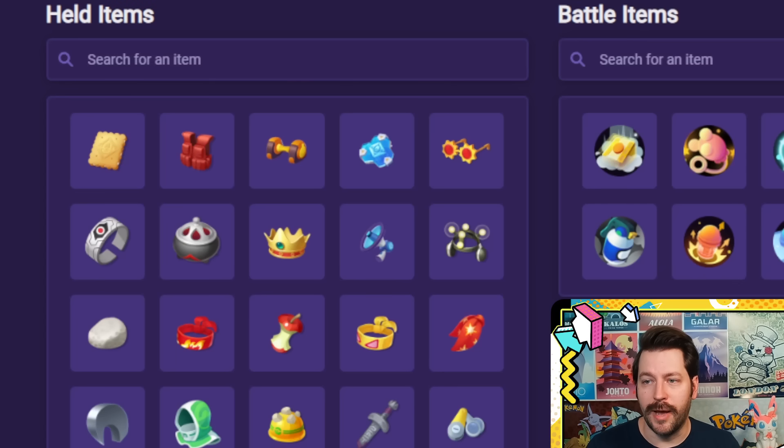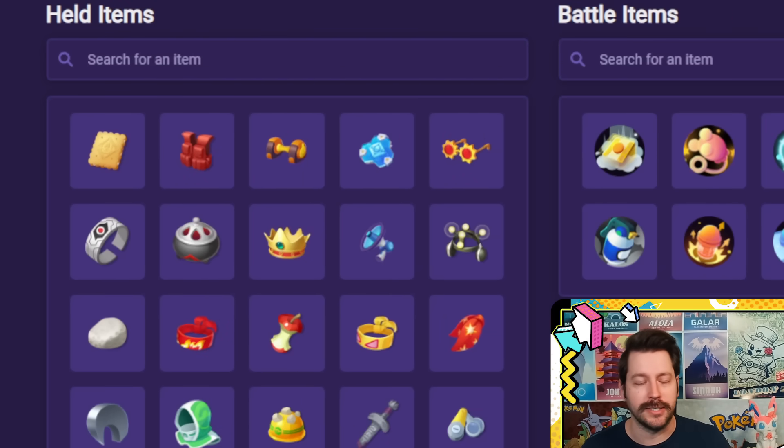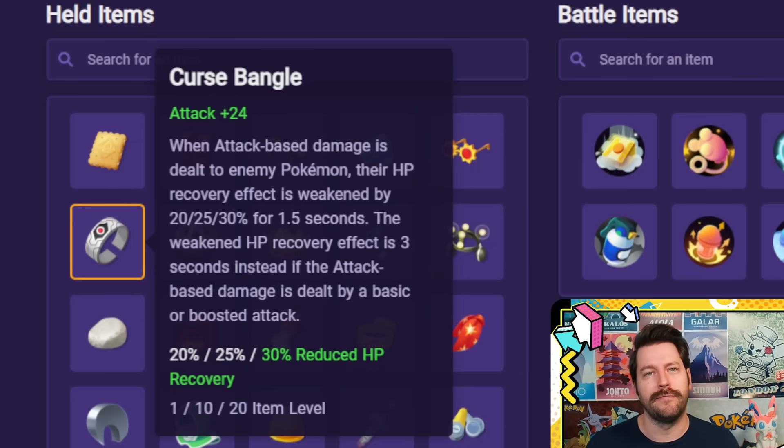For today's tier list, we're talking about the Curse Bangle and the Curse Incense, and what Pokémon use these two items best. We're not just ranking these two items, although that would be pretty funny and a pretty short tier list — Curse Incense S tier, Curse Bangle C tier, end of tier list.